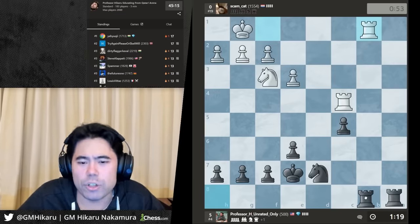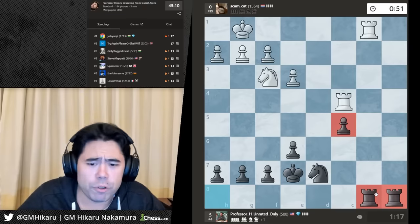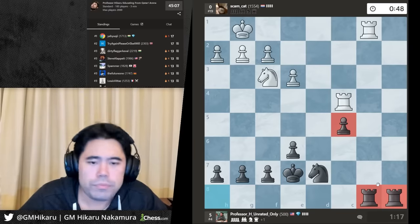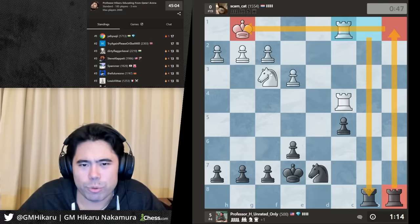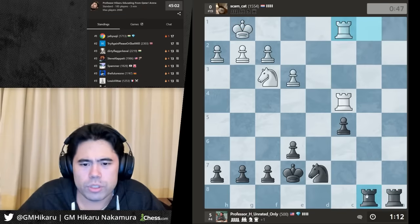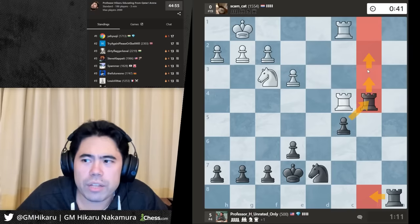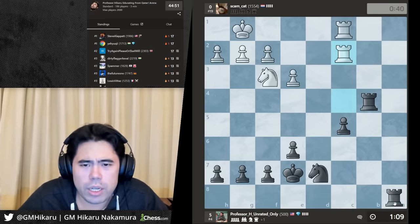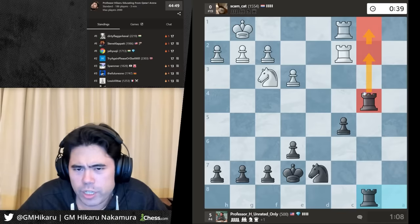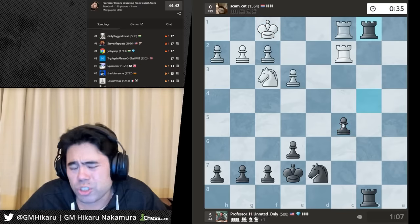My stepdad is not in Qatar — he's back in New York, came for a few days at the start. He goes rook c1 so let's go rook b4 to try to trade off the rooks and push the pawn. Is the food good out here? The food's great. He goes rook c2, I'll go here to force a trade of the rooks on this file.